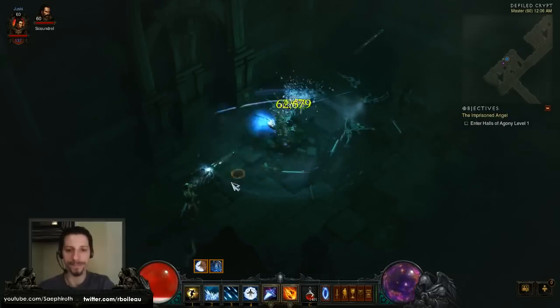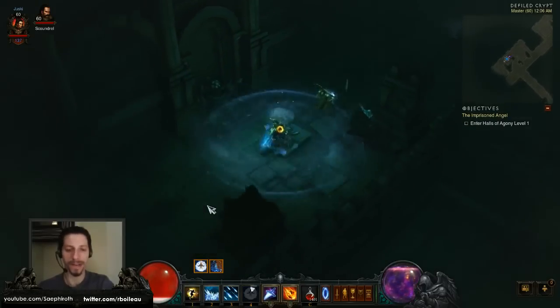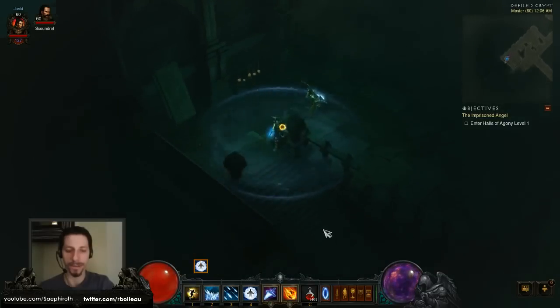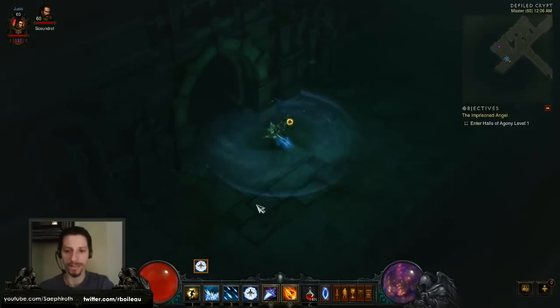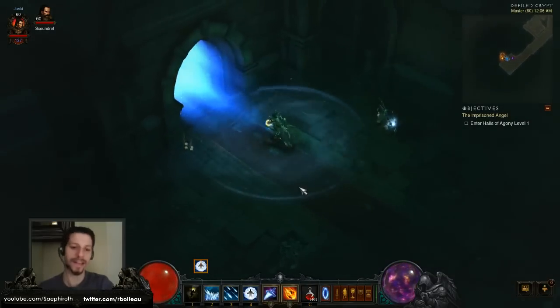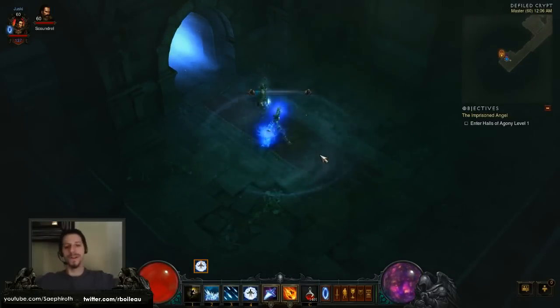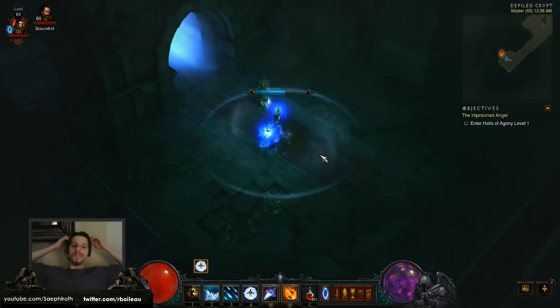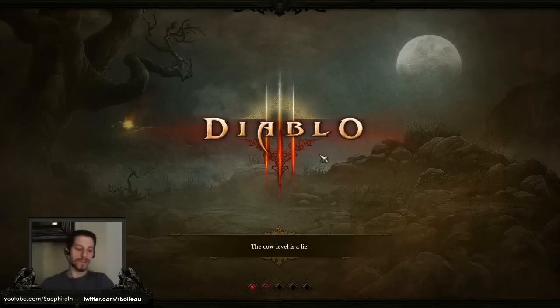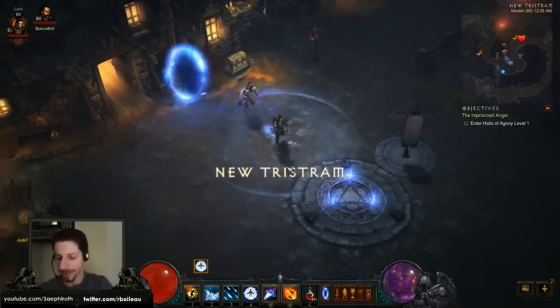So that works. As they said, you're not able to see the Paragon experience bar go up, but it is in fact going up — you are gaining experience and Paragon levels are working in the PTR. Thank you, Blizzard, for fixing that. I went into the right crypt, of course. Thank you, Blizzard, for fixing the Paragon experience for the PTR. Very cool — Paragon level 137 now.